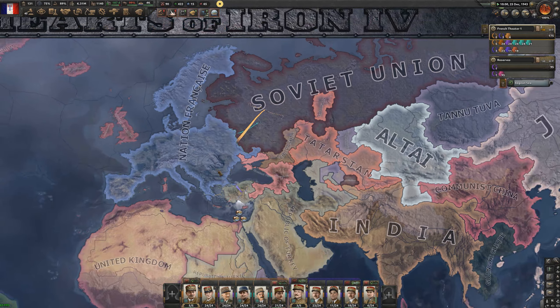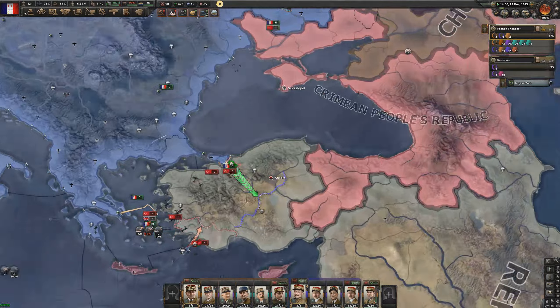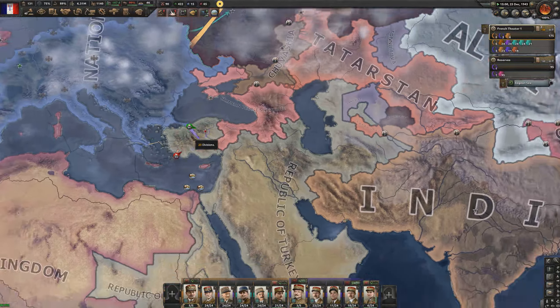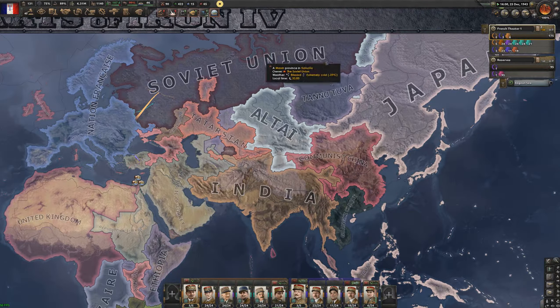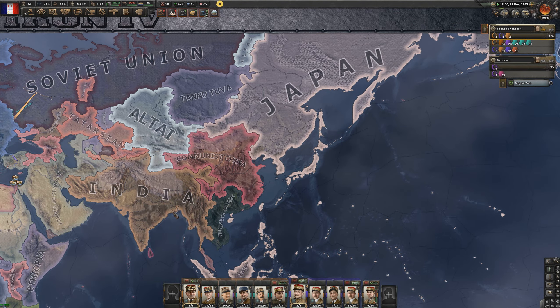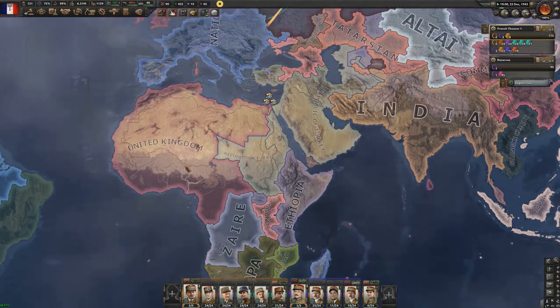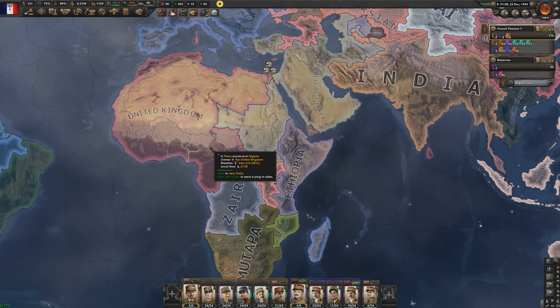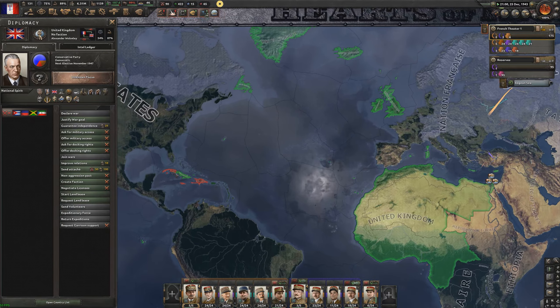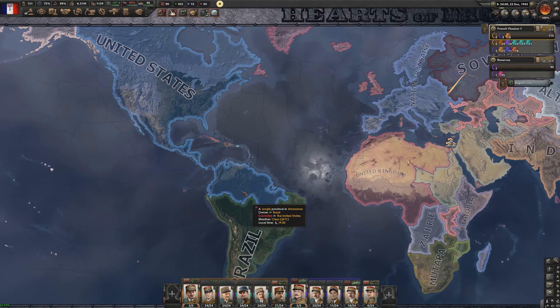Approaching the end of 1943, the world has been cleaned up. We're basically dominating Europe, still at war with Turkey, and we finally broke through Istanbul. The Soviets are starting to get their historical borders. India is even chunkier than before. Japan hasn't changed much. The UK has done a great job colonizing Africa and is now going after the Caribbean, taking about half of Cuba. The US and Brazil are still in a standoff on the Amazon.